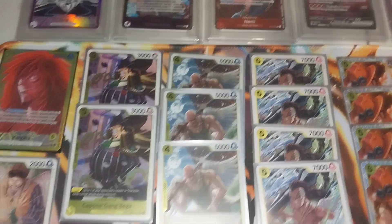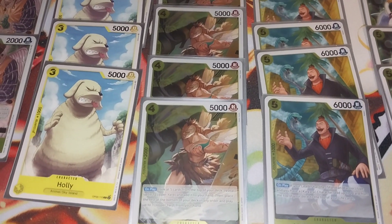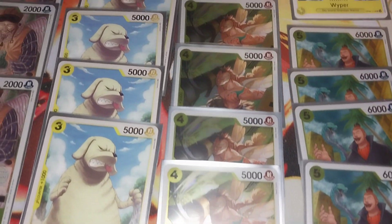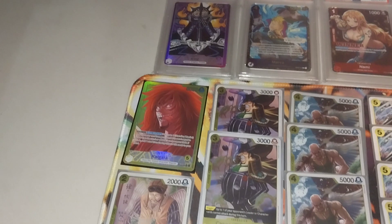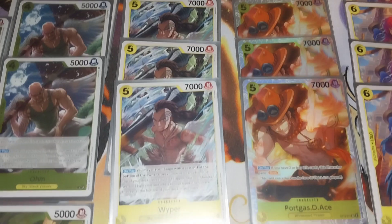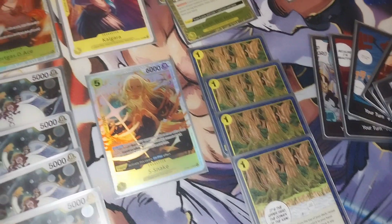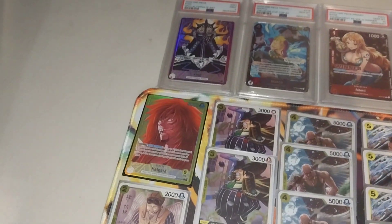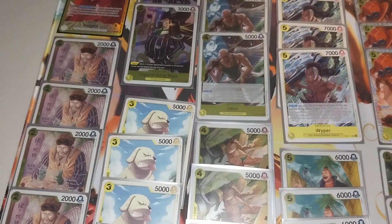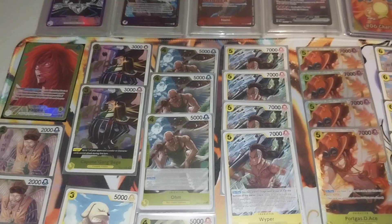Four Wipers — it's a really good searcher and also a 2k counter, so you can play him off turn two going second. Then we've got the five-cost Wiper — you discard the stadium to use him, play him turn three, and then you can also play Ohm into Holly. So you're pretty much getting one, two, three bodies on the field for five Don — really, really good.